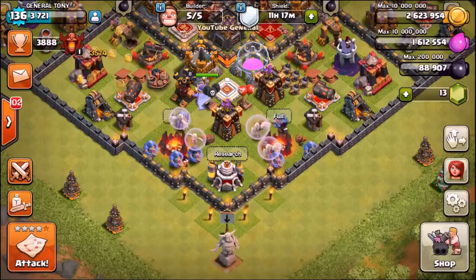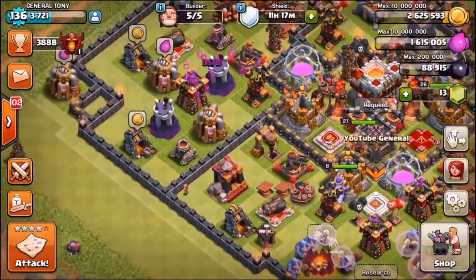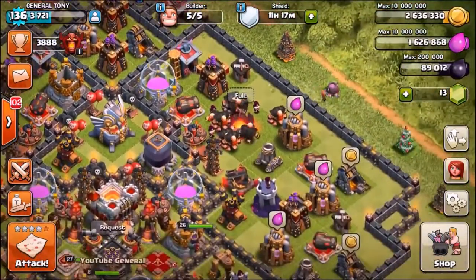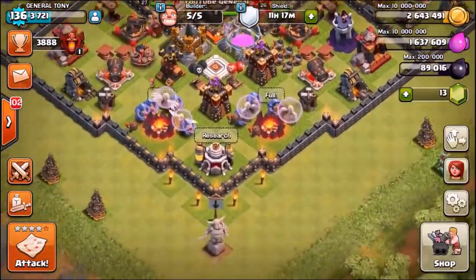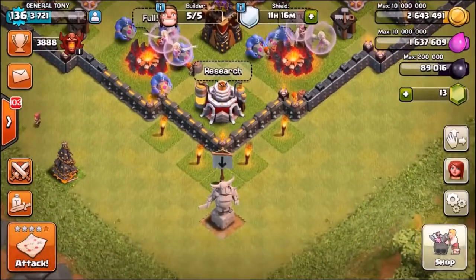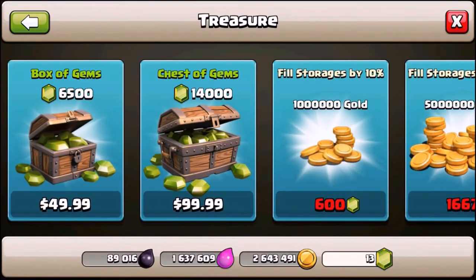The first thing we're going to do is buy ourselves some gems — going for that 14,000 gems pack. Let me collect all this loot. We've already got the first army made: 20 giants, 5 wall breakers. But we do need to max out those giants, so let's go into the shop and buy ourselves $99.99 worth of gems. There we go, gems purchased.